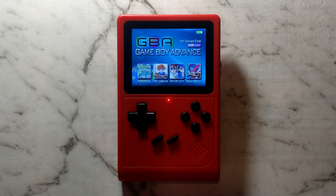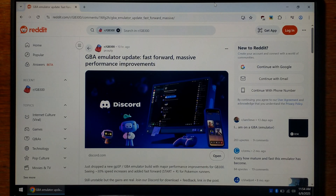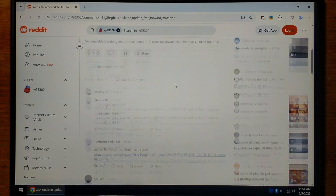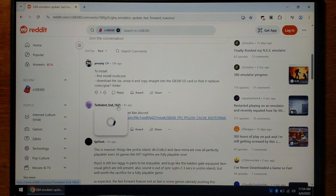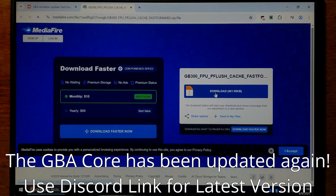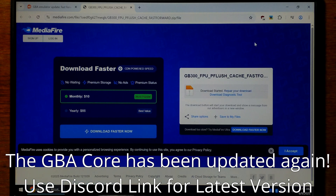We'll move over to our Windows 10 laptop and go over how to install this new custom core. I've gone to the Reddit thread where this update was posted. The download link is on their Discord, but there is a mirror posted in the comments by Turbulent_1425. It's a Mediafire link, and I can confirm that at the time of filming, both versions are identical. We'll just download from Mediafire since I don't have a Discord account — it's quite a small download, 700K.